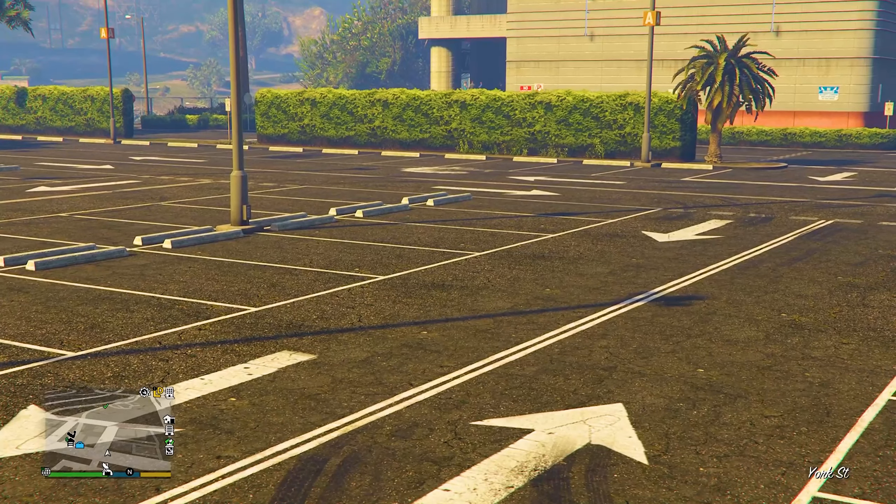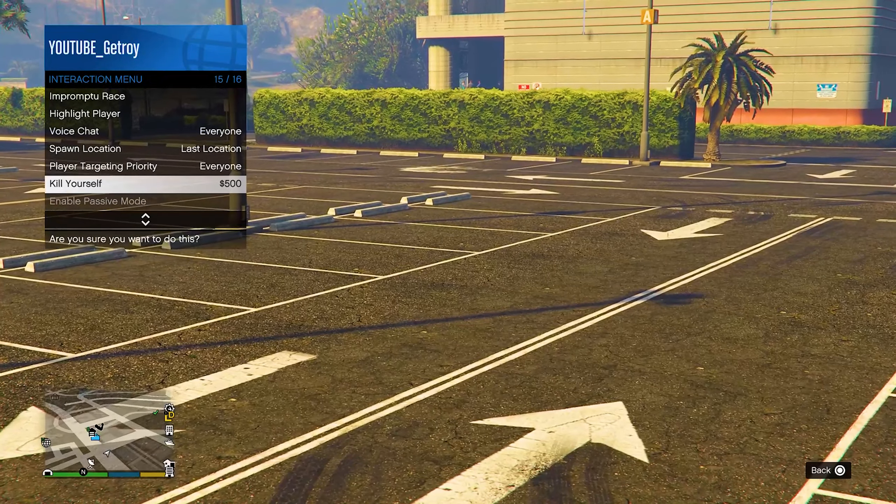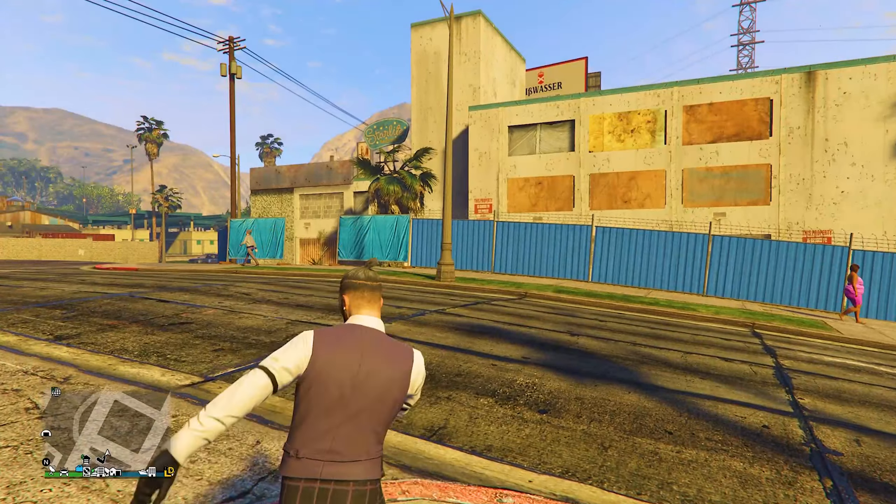You'll be in a black screen for about 10 to 20 seconds. Once you load back out, you'll notice your camera angle is a bit glitched. Once that settles, pull out your interaction menu and take the easy way out.